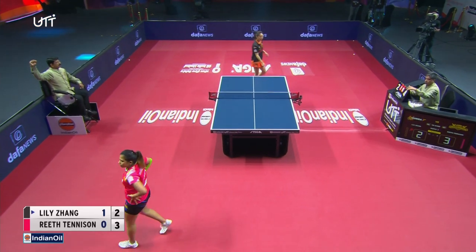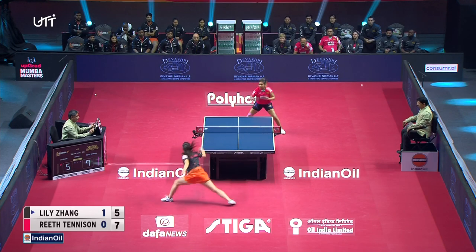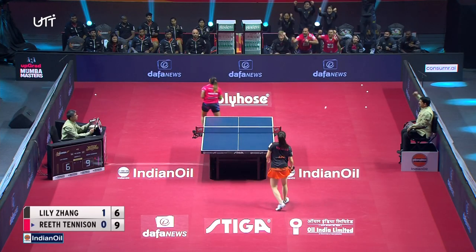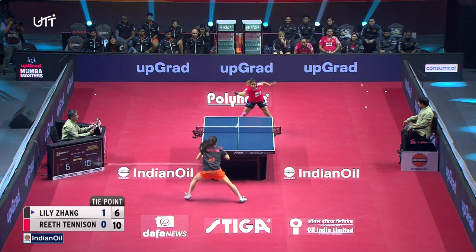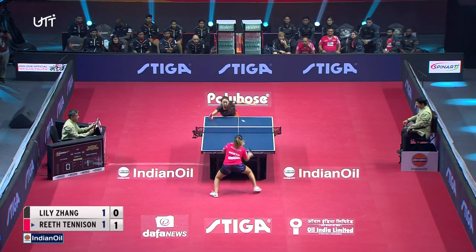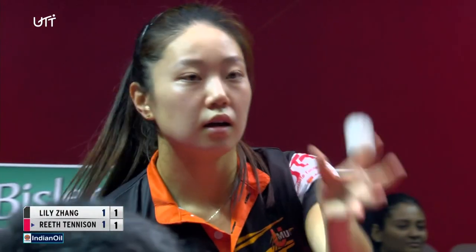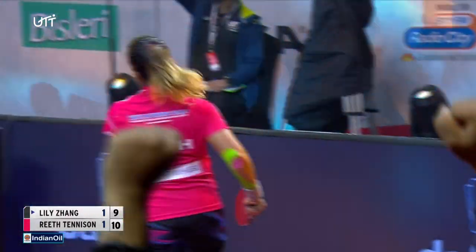Reid looking strong on both wings in this rally. A lot of work for a point, but this is getting really, really real. Cracking shot — Reid Tennyson takes the tie for the team, she ties up the match. This finishing shot from Lily John way behind the table — she does it. Reid Tennyson turns this around and takes the match.